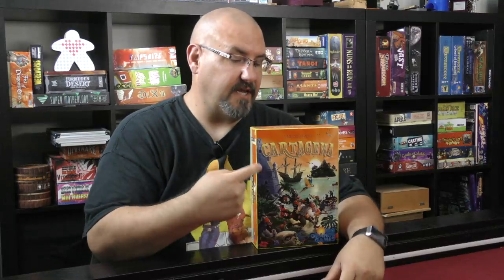Hey folks, welcome back to another review with yours truly Sam Healy. Today we're taking a look at the reprint of Cartagena from Leo Colovini, published by Rio Grande Games. It's a reprint, but it's a combining of Cartagena and Cartagena 2 basically. There are some changes even between Cartagena 2 and this, but generally speaking the base game plays exactly the same as what you're used to if you've played Cartagena before, but there are some variant rules in there that you can throw in to spice up the mix a little bit.